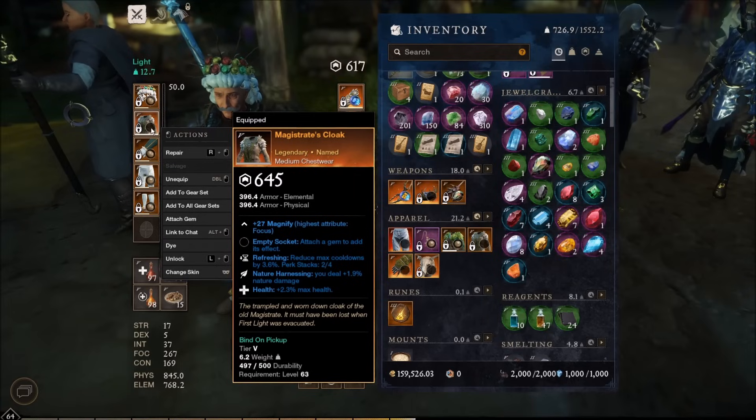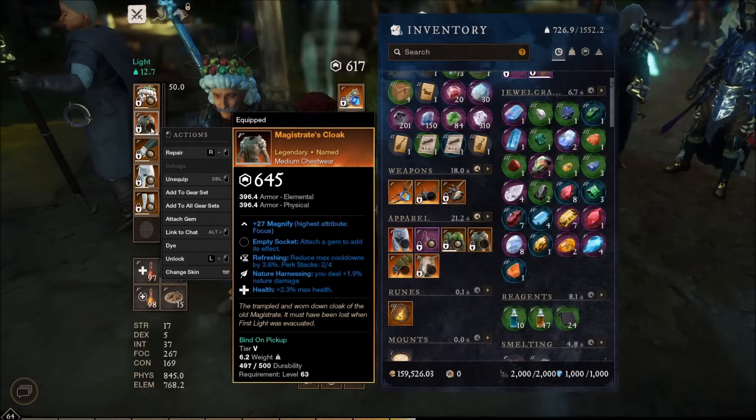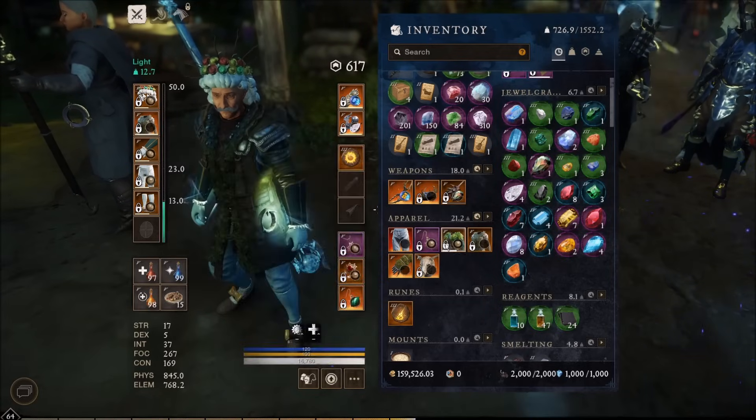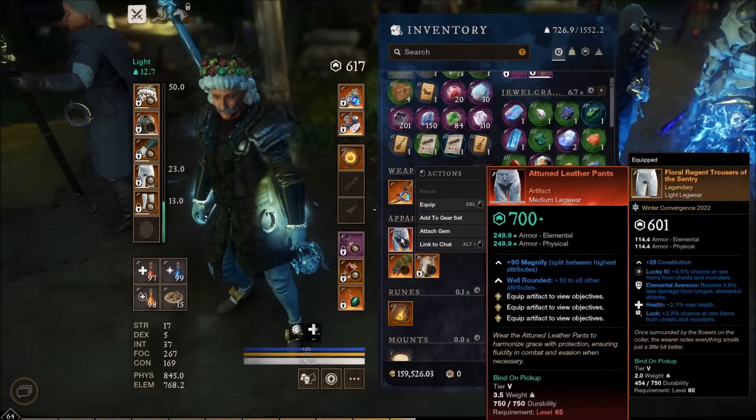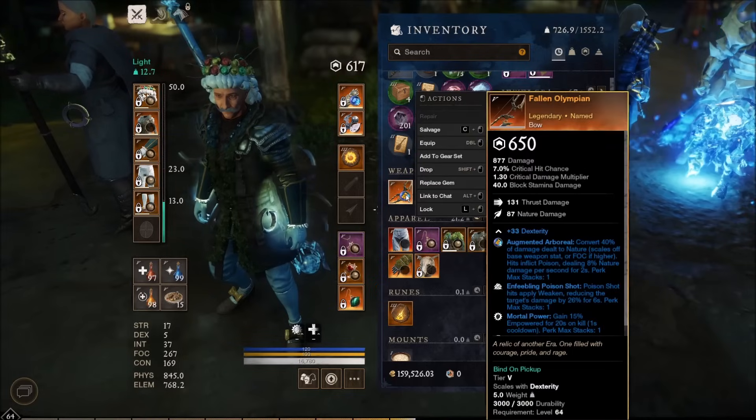We also got the Magistrate's Cloak from questing. I don't know if it's guaranteed but it's pretty nice - has Magnified, mid-600 gear score, Nature Harnessing, Refreshing, and Health. Definitely an upgrade from what I was rocking before. I don't think I can wear these pants without going to medium weight, so I'll just leave them off for now.